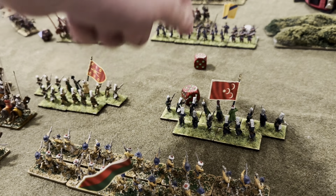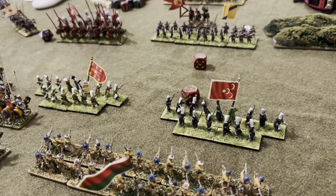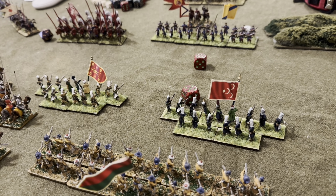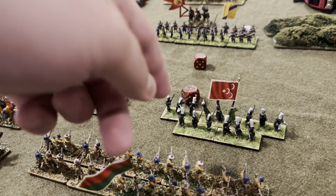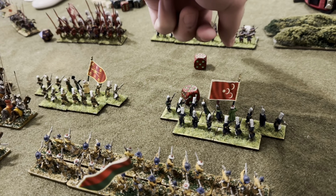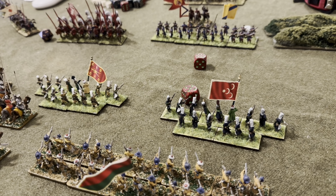With shooting, at least there's not a lot of dice — with normal size shot units you only have to throw two dice. They've taken two casualties. In these rules at four hits they are shaken, and if a unit takes seven hits they are removed from the table. That's the Ottoman turn. In BelloLudi, when you take your turn you do everything up to close combat — your side's move, then shooting, then close combat is resolved after that. Now we'll do the Polish turn.